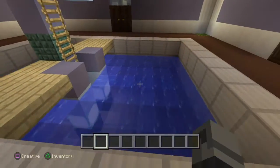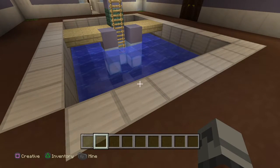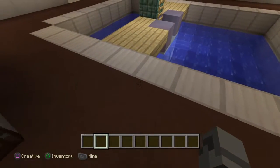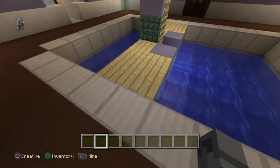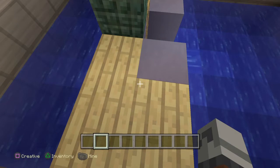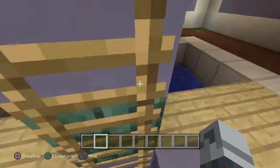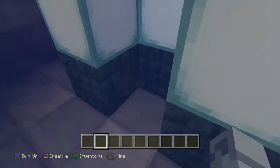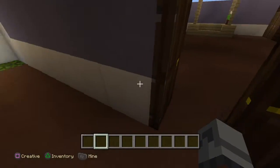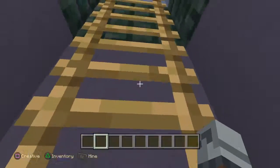I just got done building this pool today. This was supposed to be a dining table but I changed my mind because my friend put a whole bunch of TNT underground under my house. When I was making the table, the chairs were going to have redstone to make them stand up with pistons — and for people that play Minecraft, you know redstone activates TNT. So that happened.